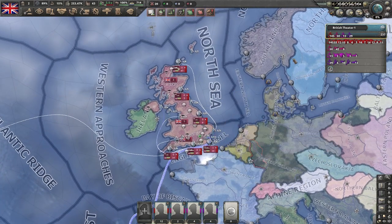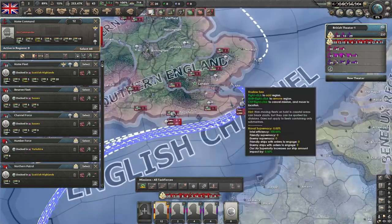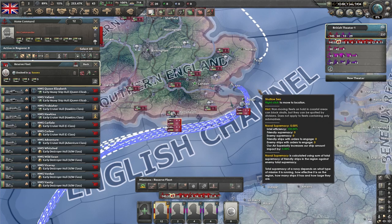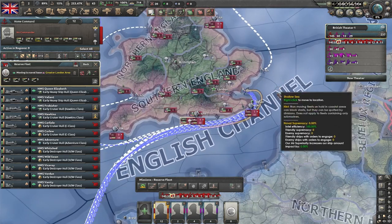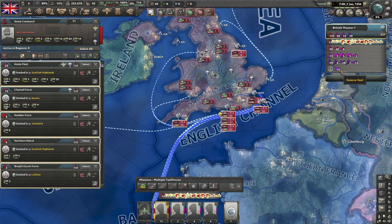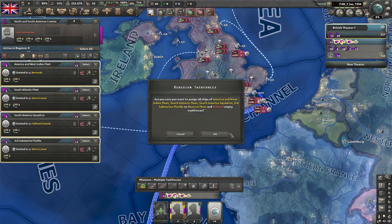There are a few new mechanics in No Step Back that change some things and I haven't seen a lot of emphasis on naval refits. A lot of people when they talk about naval strategy — playing as Germany or other countries — just want to spam subs or spam destroyers. It's not a very involved way to play the navy, and I'm going to argue that the strategy I'm going to suggest here is going to be equal or better than some of those really spammy strategies.